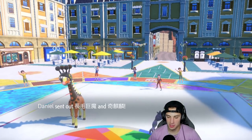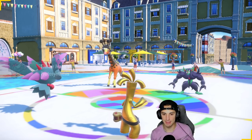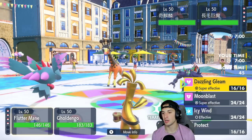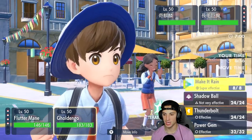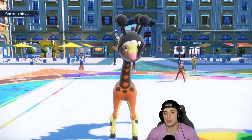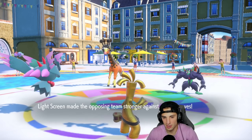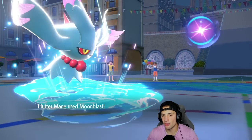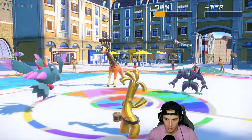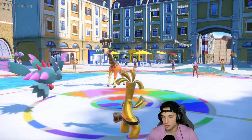They end up leading Grimmsnarl and Mabosstiff — I love this lead matchup. They could pop Trick Room, so I just Make It Rain and maybe hit Mabosstiff with Moonblast to double down and try to KO it. Light Screen is probably the play for them, but I'm not overthinking it — Moonblast and Make It Rain. We still do a nice chunk of damage. We get rid of Grimmsnarl and chunk Mabosstiff — we'll go from there.